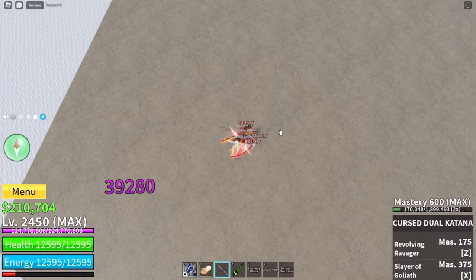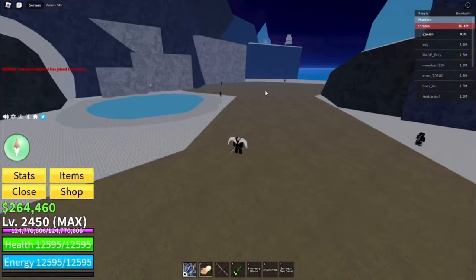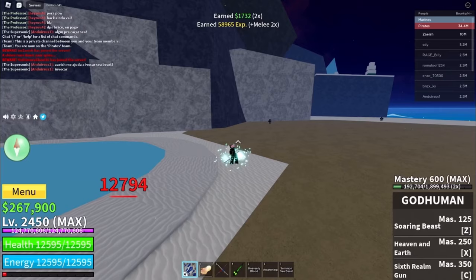We're on the last three now. The ninth tip is getting money while AFK, which is pretty much the same as the AFK mastery method. Go to the highest level NPC that your Logia fruit works on and use the auto clicker to attack the NPC while you go do something else. Every time you kill an NPC, you get money — so you're getting money while AFK.